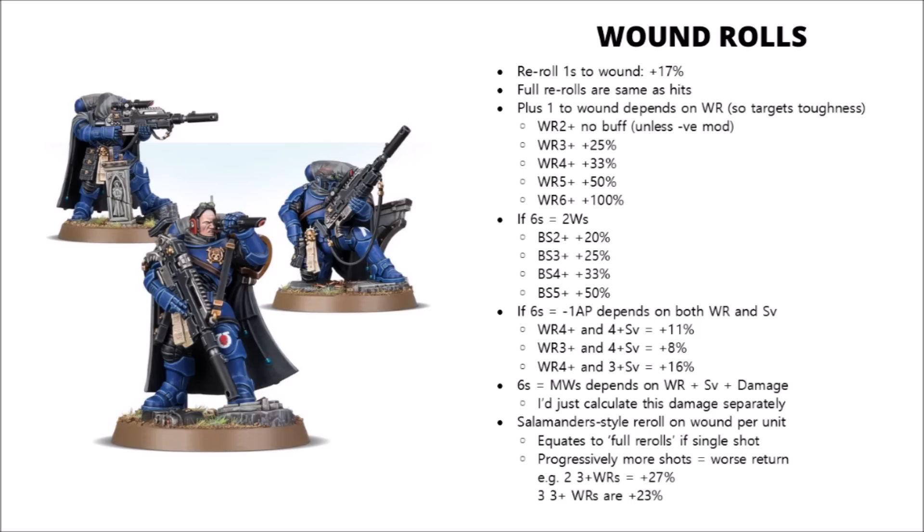Obviously, if you're just wounding on 6s, then it's going to double the amount of wounds that you cause. There are also a few abilities that cause 6s to be AP minus one — I believe the Flesh Tearers have this, getting themselves a little bit more AP in close combat.